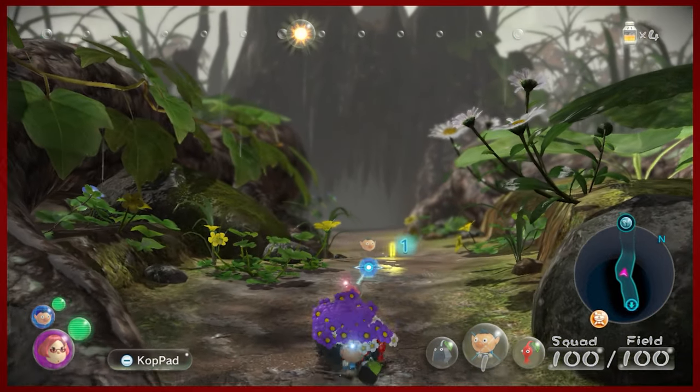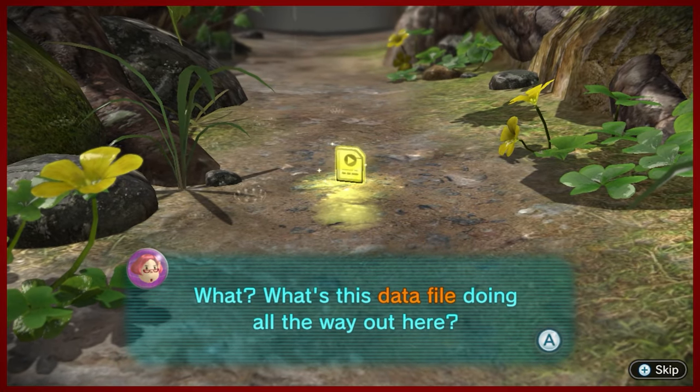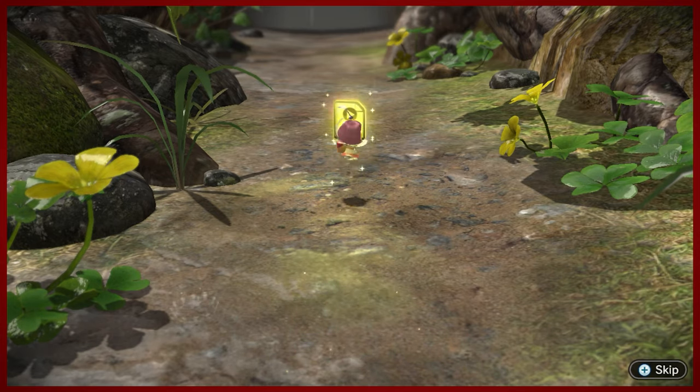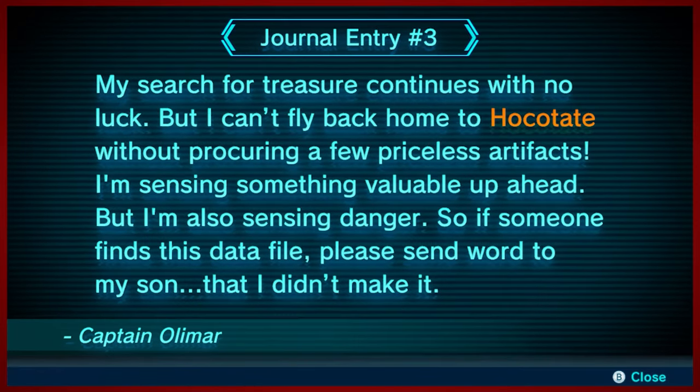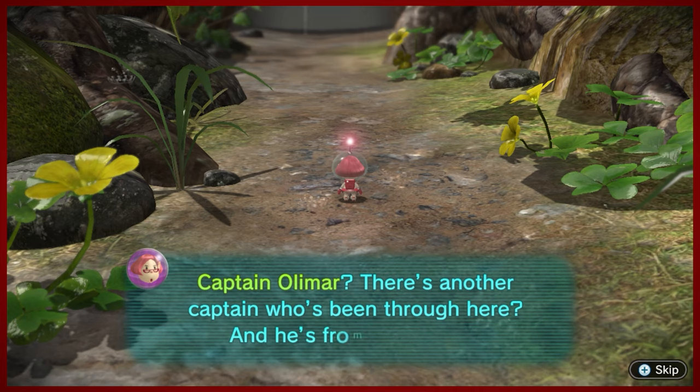So we've got a journal entry from a captain, but it's not Charlie. I have no idea what Hokotate is, and I'm extra not sure who Captain Olimar is. But it looks like a final warning, a bit of a will.